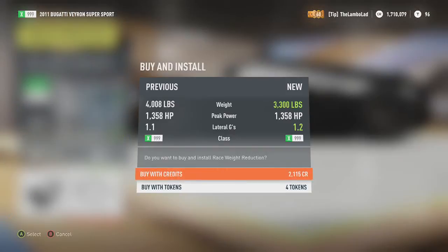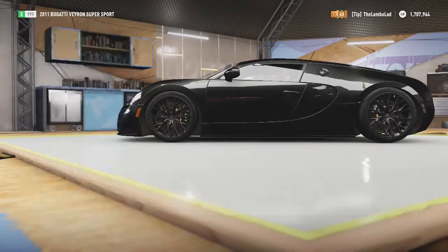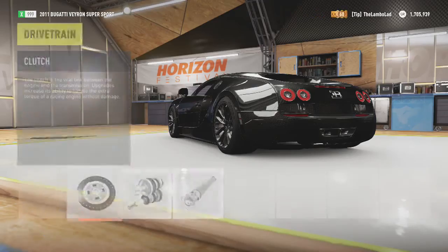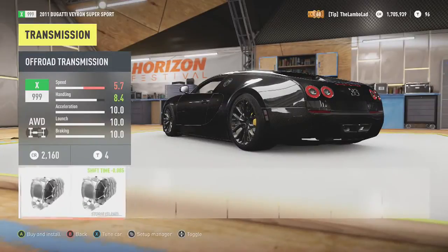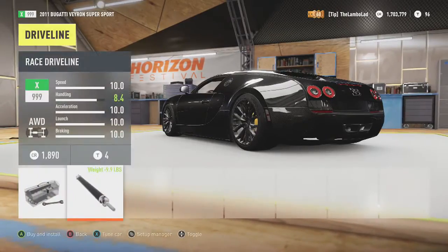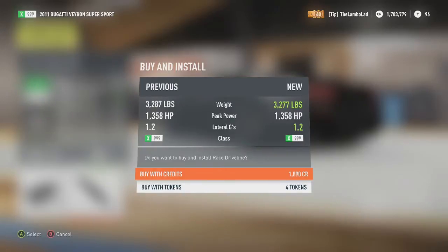Weight reduction — yes, that's good, we need that. Drivetrain: clutch — definitely. Transmission — yep. Driveline — definitely, that is way better.